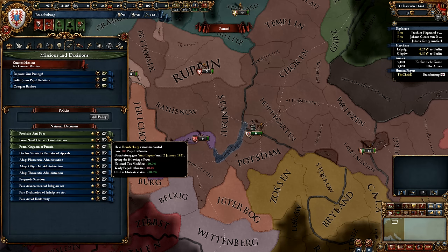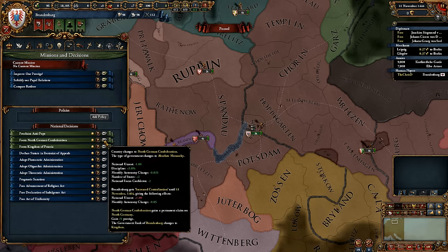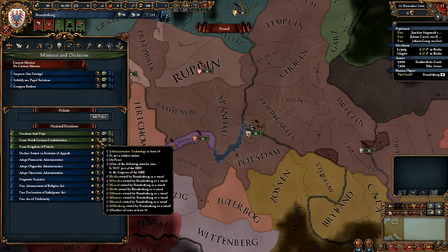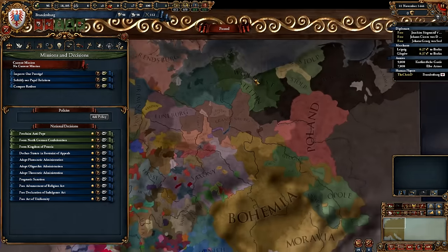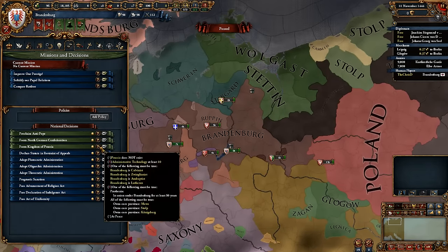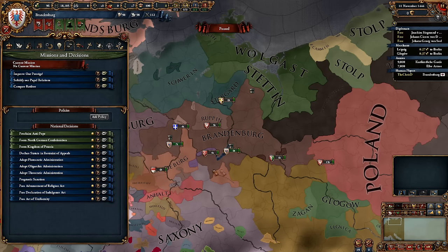What can we do here? Proclaim an anti-pope? I become excommunicated but I get a crap ton of stuff until the end of the game. The North German Confederacy requires 50 cities but a lot of specific areas. And we can form Prussia by not being Catholic basically. One of the following must be true: own several cores or have Prussia in a union. Who is Prusenia? This is going to take a while to figure out. And then there's becoming Prussia, lower Prussian, blah blah blah — a lot of crazy stuff.